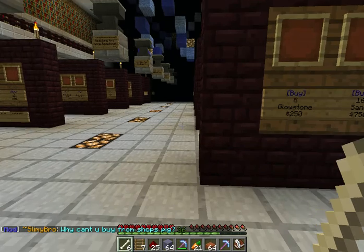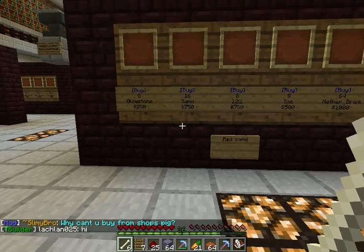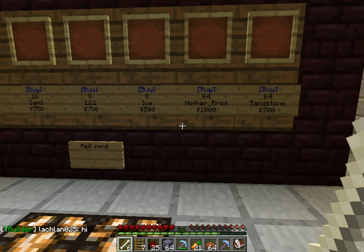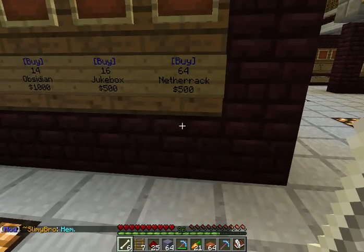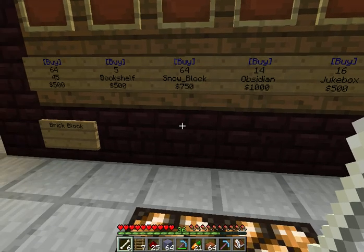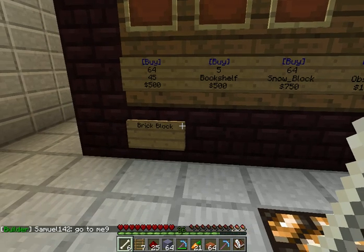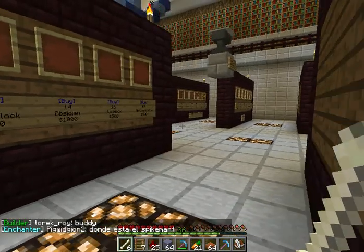Here we have building and useful blocks: 8 glowstone for $2.50, 16 sand, 8 red sand for $7.50, 8 ice for $500 — way more expensive than spike mark — 64 netherrack for $1,000 — way more expensive than spike mark — and sandstone for $700.